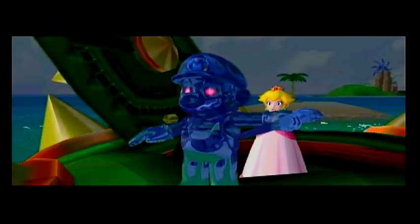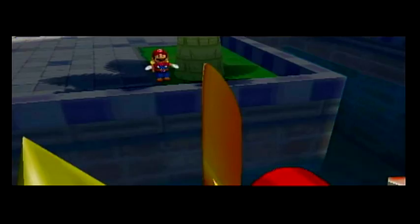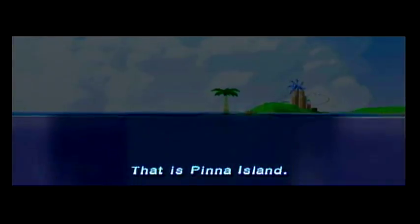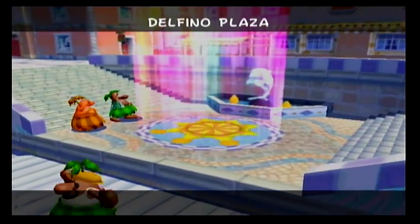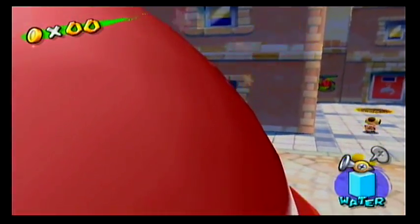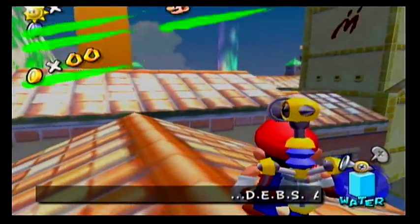Mario! Whoa. He's sticking his tongue at us. How rude. That is Pinna Island. The villain's secret hideout must be there. At 30 shine sprites, a giant lightning appears in the sky. That wouldn't have been there if you didn't trigger that cutscene. It's a giant, mysterious light in the sky.